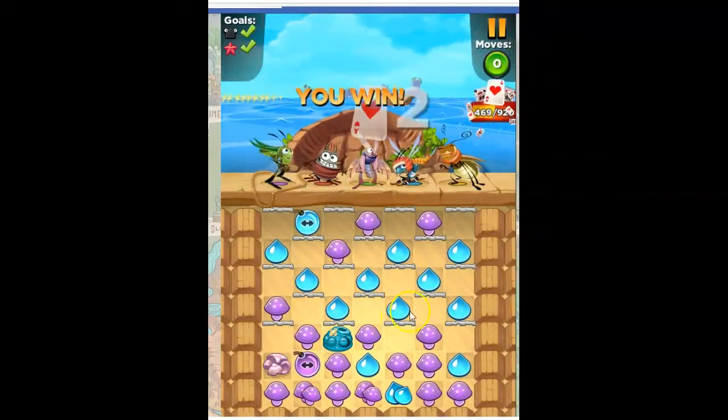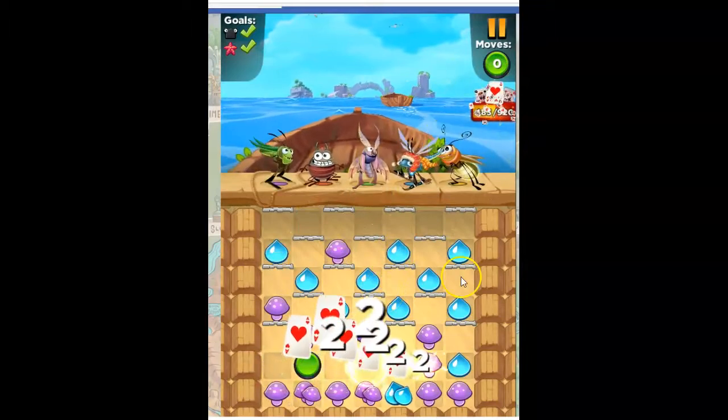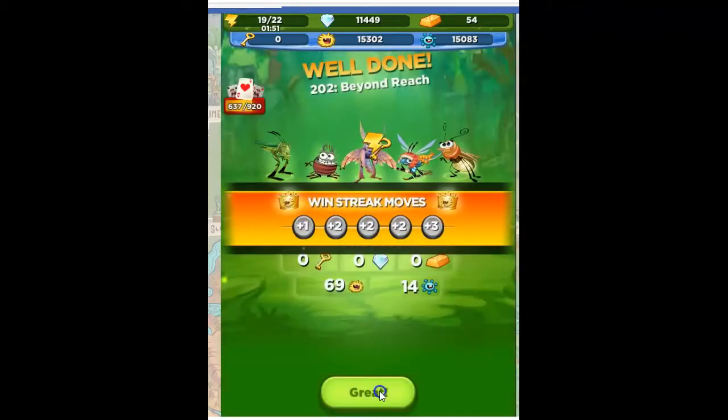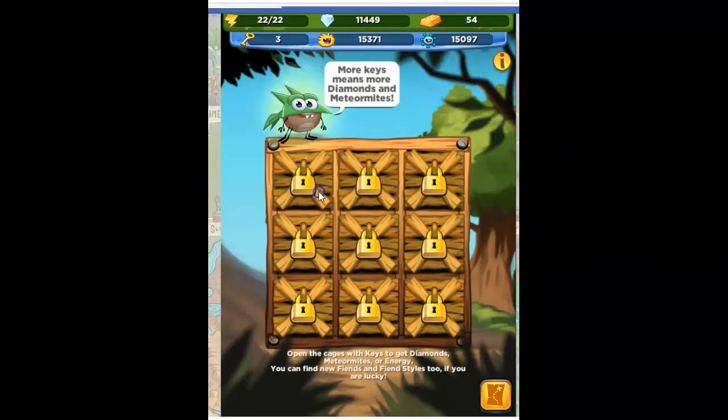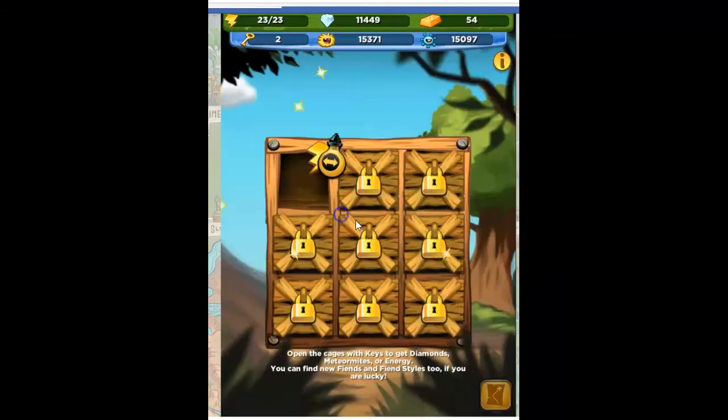But we got that one done and we get a little bit of reward for our effort. We should get our keys and things like that. Three keys and more energy — nice.